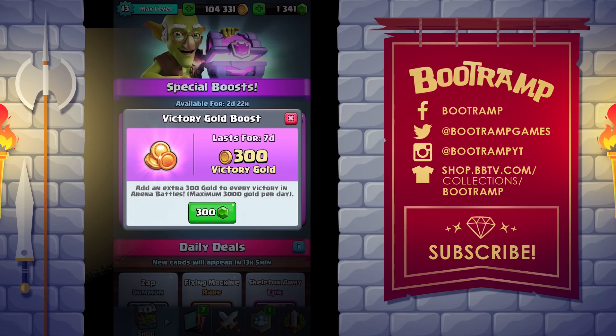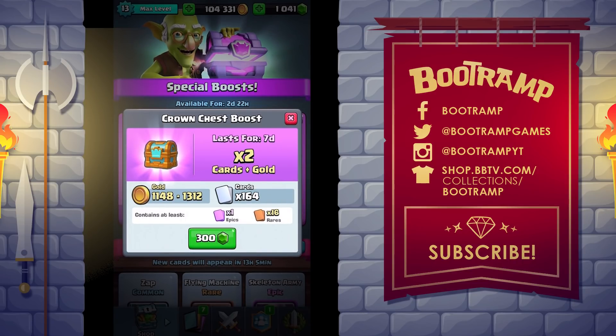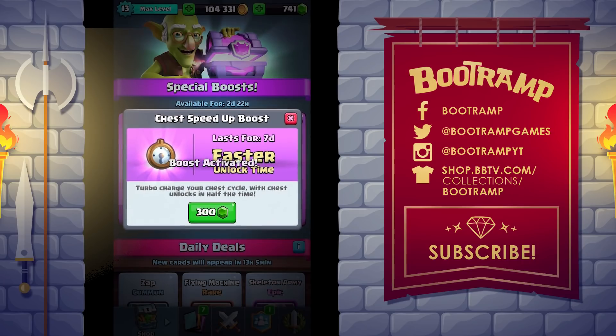So this is how it works: it adds an extra 300 gold to every victory in arena battles, maximum 3,000 gold per day, and lasts for seven days — so that's gonna be like 21k of gold. There's also the crown chest boost that lasts seven days and gives 2k. Better crown chest means 164 cards and a lot of gold. And the chest speed-up boost — turbo charges your chest cycle with unlocks in half the time, so instead of eight hours on a golden chest it's four hours.